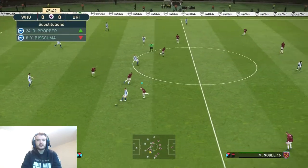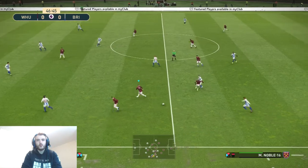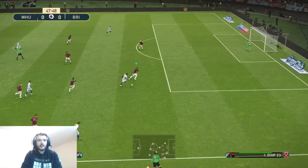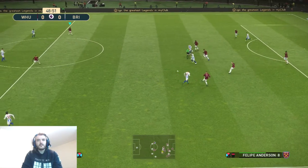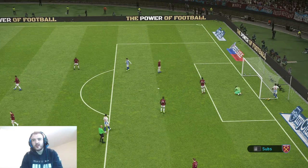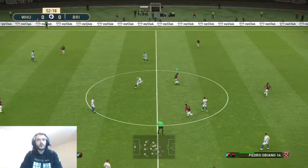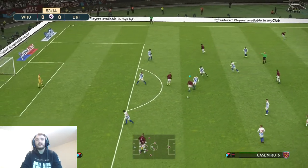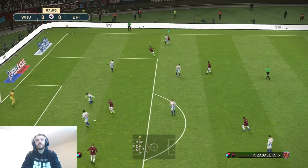Brighton have just made a change, bringing Davey Proper onto the pitch. Brighton again early doors keeping hold of the ball but we win it back. It hits Noble on the back of his leg and Brighton are coming at us again. Can Vertonghen win this back? No, he's been beaten. I thought Brighton were going to take the lead — that was lucky. Obiang, Felipe Anderson, Hernandez — and Anderson with a quick shot but the keeper just about saves it.